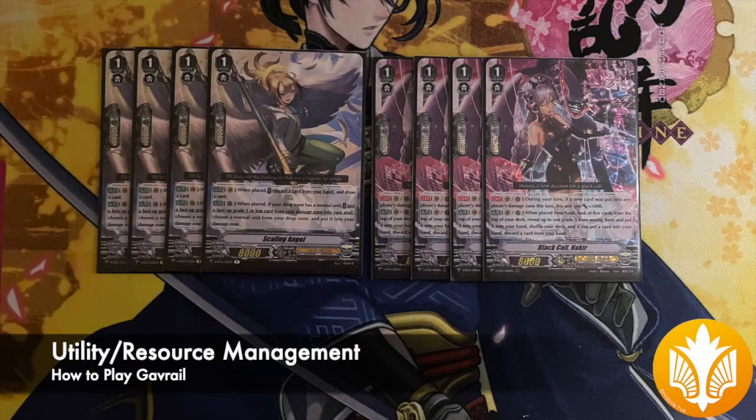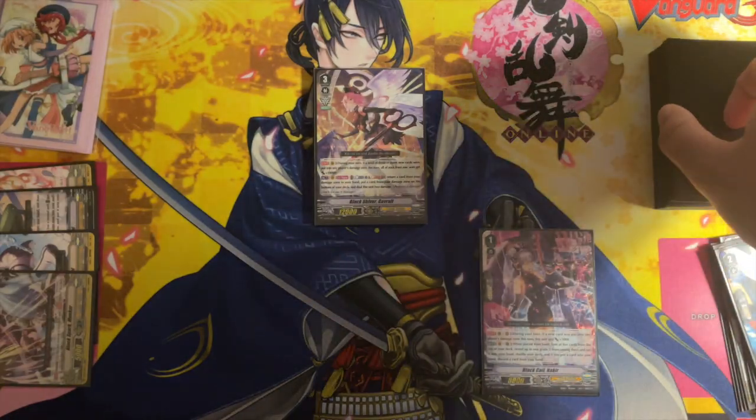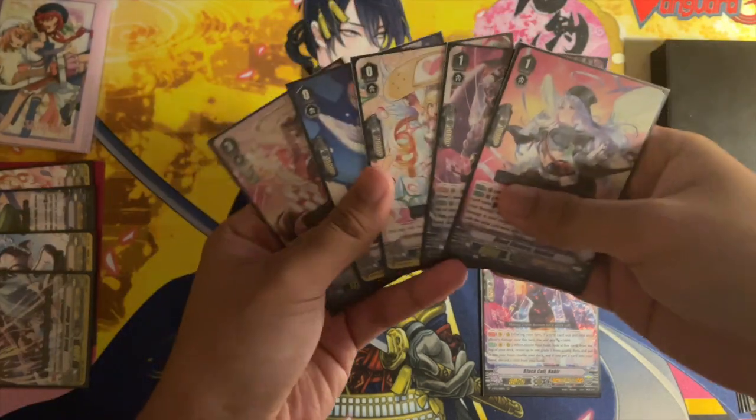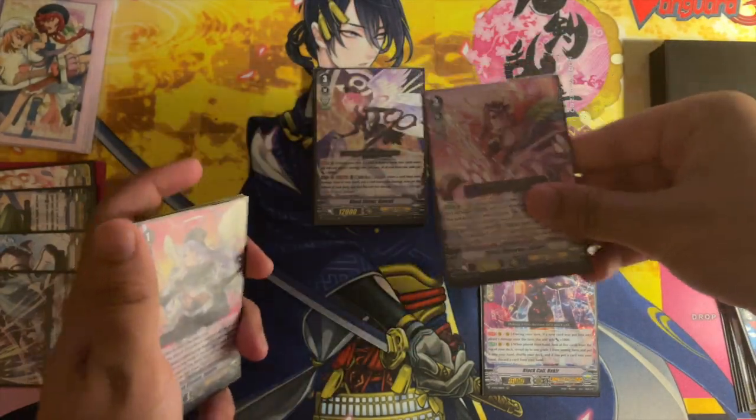Black Call No Cure and Scaling Angel help us get the cards we need for our plays. On top of gaining 5k if a new card was put into our damage zone, Nakira when placed is a grade 3 searcher, and since we run 13, it could help you find the ones you need for whatever situation.